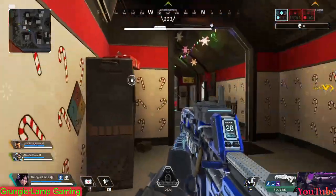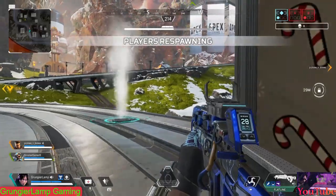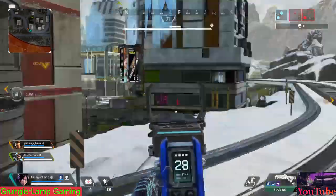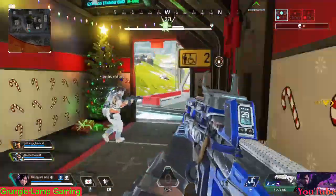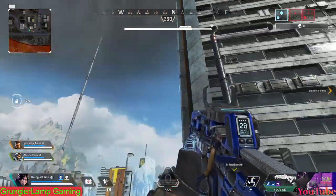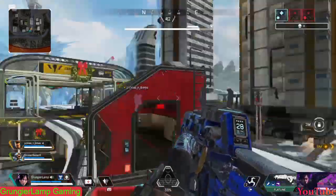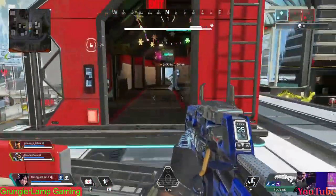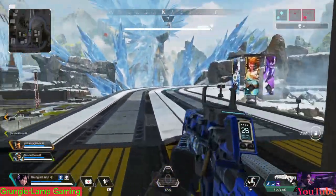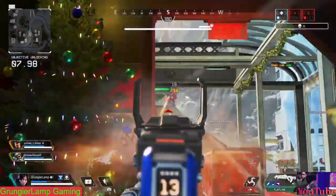In ranked, the best strategy I found is to go to the chest next to the ship, loot up, and then wait for everyone to kill each other. Once the lobby is weakened, go in for the easy kills. It's insane how many players land there — within two minutes the lobby can be cut down to about 10 squads.